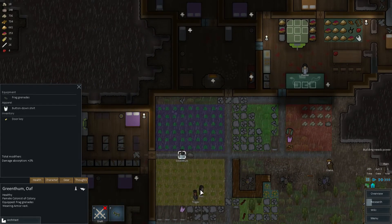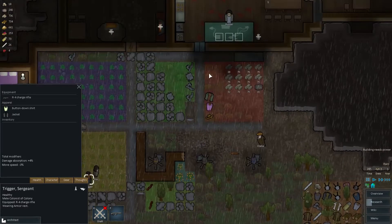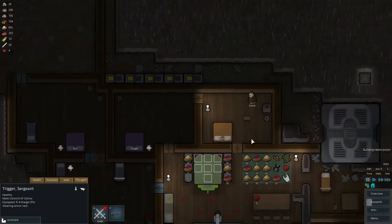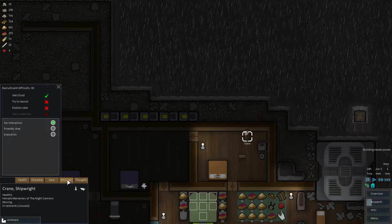Jacket, t-shirt, cotton-down shirt — t-shirt and jacket. The armor is going to be nicer. How's your prisoner doing? Looks like he could be recruited soon. Let's try to recruit — go to the chat.